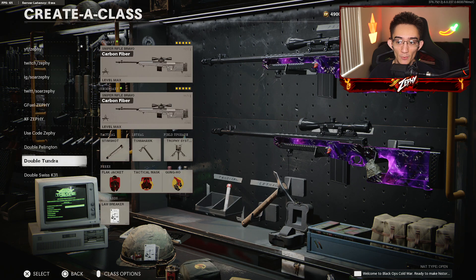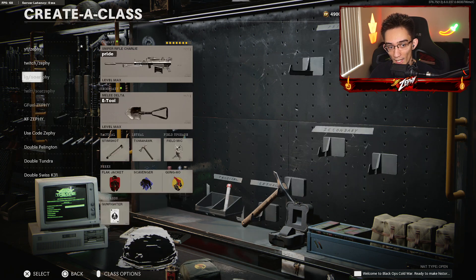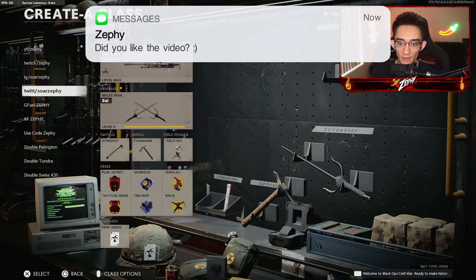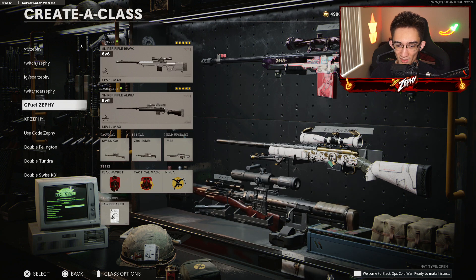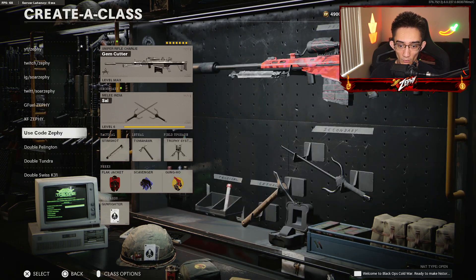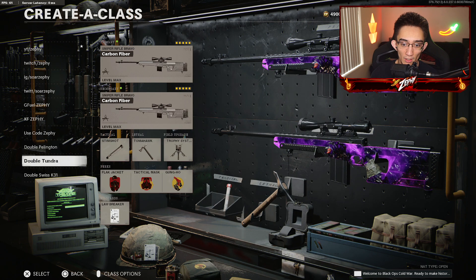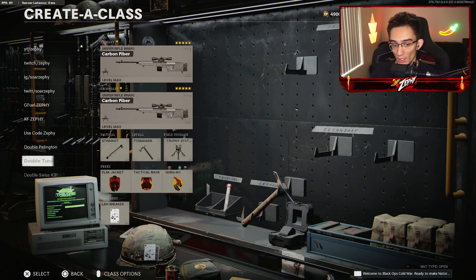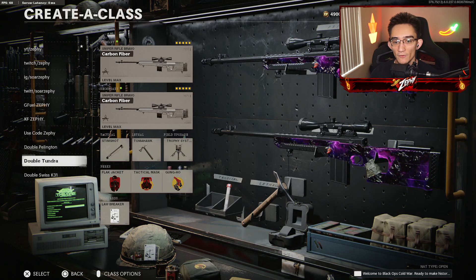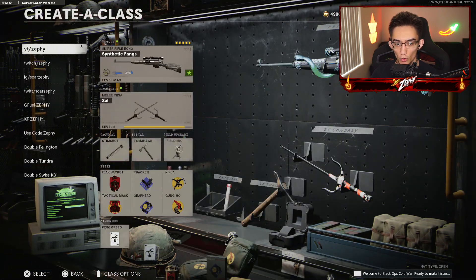Now for the class setups, I'm going to go top to bottom real quick. The first one is an S&D class setup, another S&D class setup. There's a patch using five snipers in one class setup, and three Tundras in one class setup — that's also patched, so ignore those two. I have respawn sniper classes such as the Barrett, the Pellington, the Tundra, and the Swiss. I have a double sniper class setup glitch tutorial on my YouTube — link in the description below. We'll go over the S&D class setup.